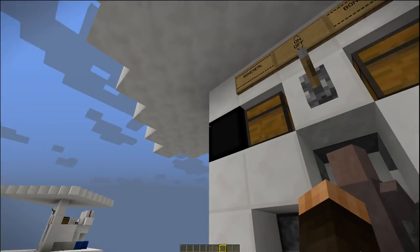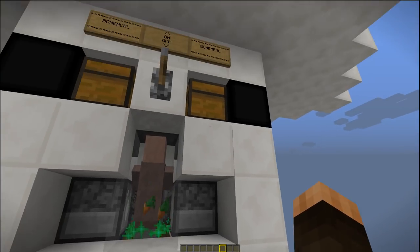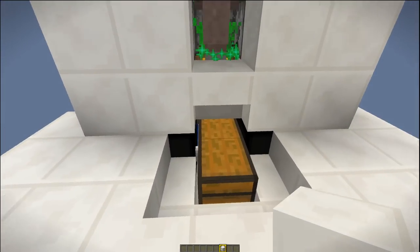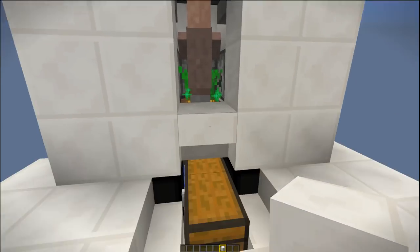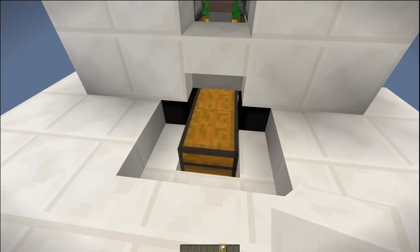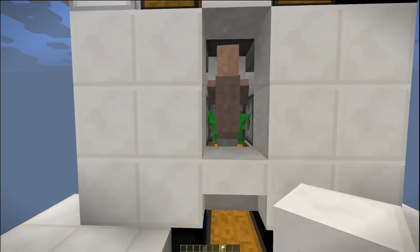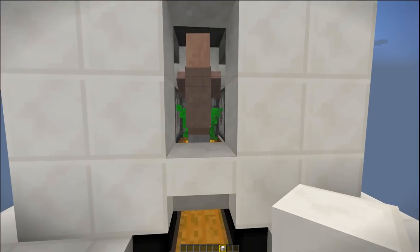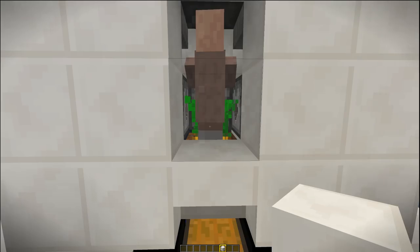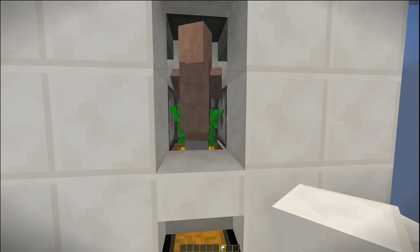So if that redstone lamp is on, it means your farm is turned off by the switch. If either of those redstone lamps are on, it means you're out of bone meal in one of the dispensers and it tells you which dispenser it is. If those redstone lamps are on, it means your chest is full. Now don't worry about it wasting bone meal — it'll only dispense bone meal on a crop that needs to be grown.